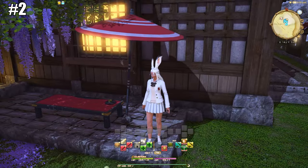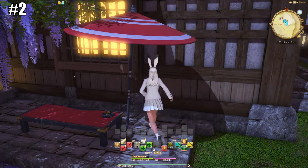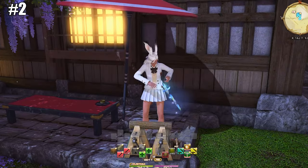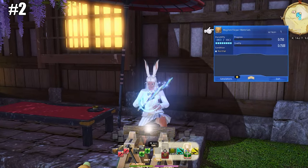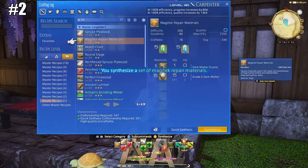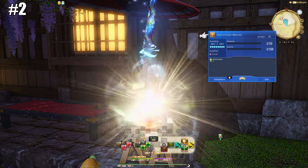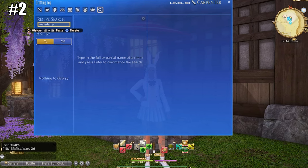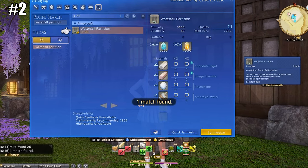Speaking of shortcuts, number two: setting crafters and gatherers menu items directly to the cross hotbar. As you get later in the game, especially with crafting and gathering, you'll start having to craft the same things over and over — either for weekly custom deliveries or Ishgardian Restoration. It can be annoying to go into the menu and find the item every single time. What you can do is use one of your eight cross hotbars as a crafting hotbar and set those items directly to it.